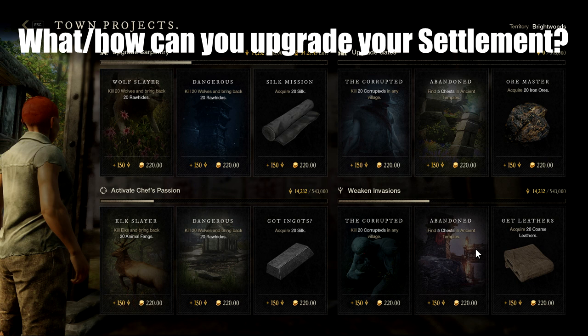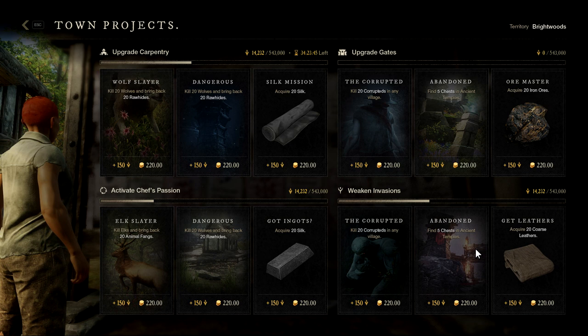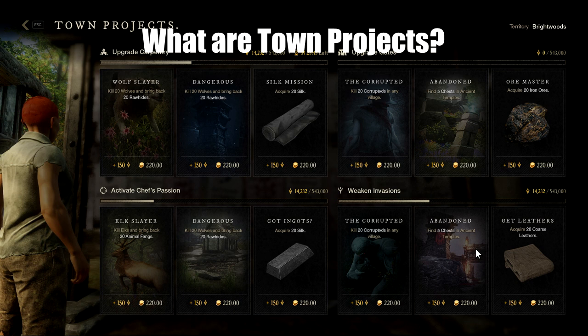What and how can you upgrade your settlement? A settlement's crafting and refining stations can be upgraded, enabling higher quality and more powerful items to be crafted. Additionally, a territory's lifestyle buffs and fort upgrades are controlled by the governor. Lifestyle buffs are powerful long-term bonuses for things like crafting and combat that only apply to a territory's residents — residents being people who own houses in your settlement. If a player does not own a house in a settlement, they will not receive that territory's lifestyle buff.